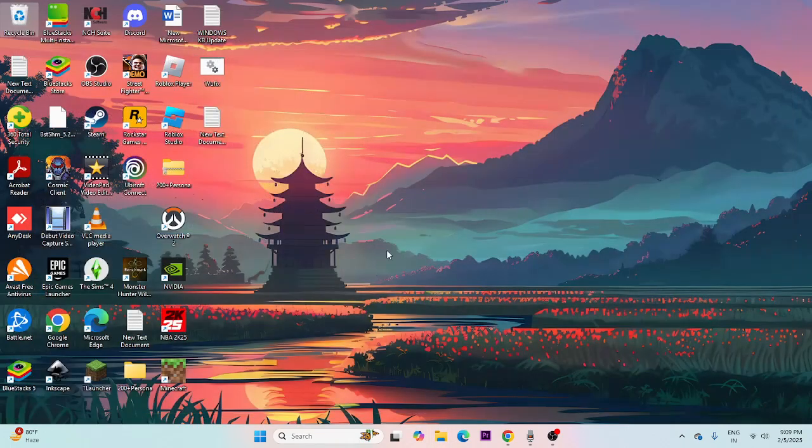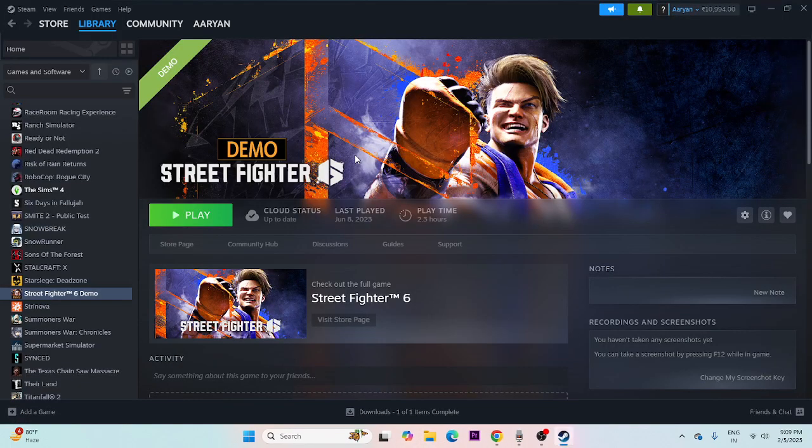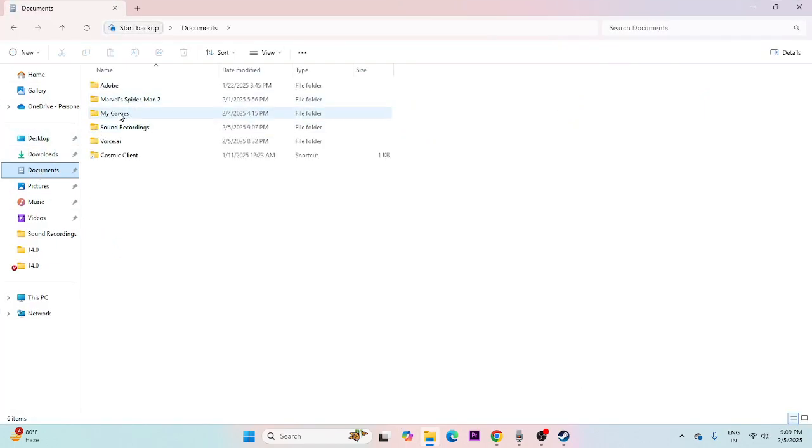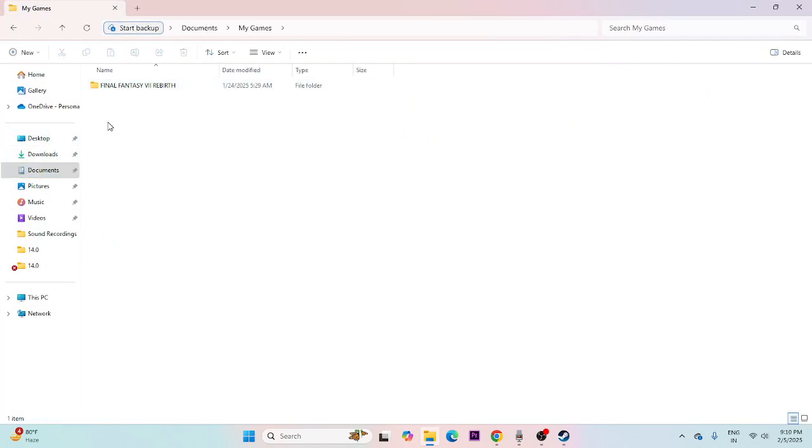Next, delete the saved game file. Go to File Explorer, navigate to Documents, then My Games. There will be a separate folder for Street Fighter 6 — delete that folder. Keep in mind that doing this will cause you to lose all game progress and you'll have to start from scratch, but this has worked for many users.